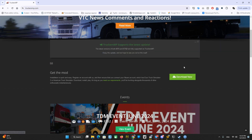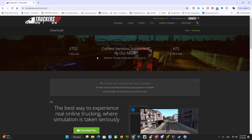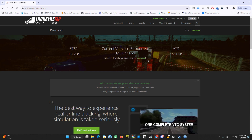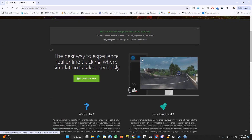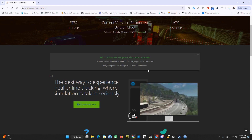Now let's download the client. This is the current version 1.50, but if you watch this video later it may be a newer version, so let's download it.